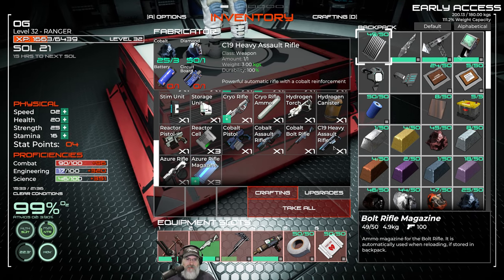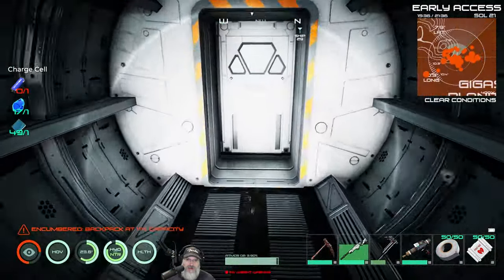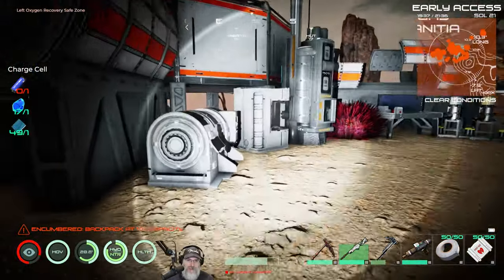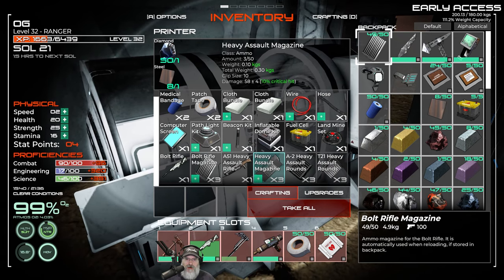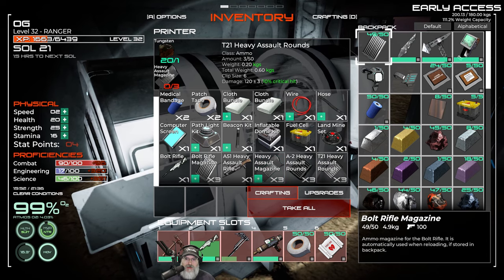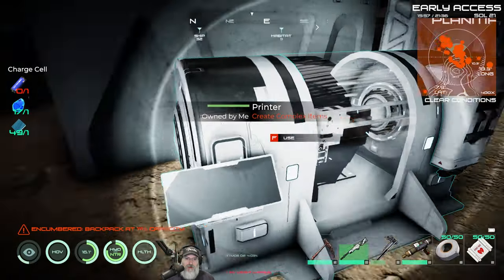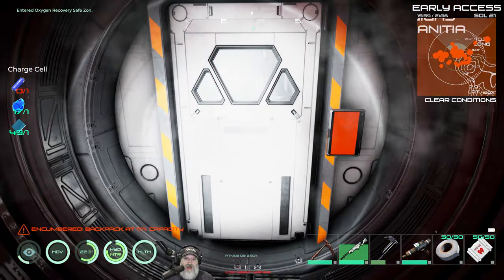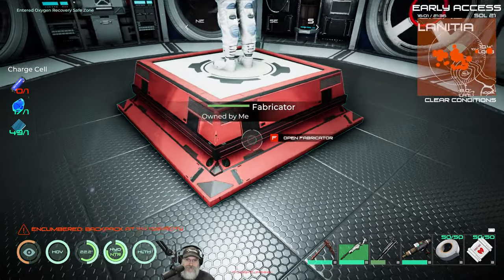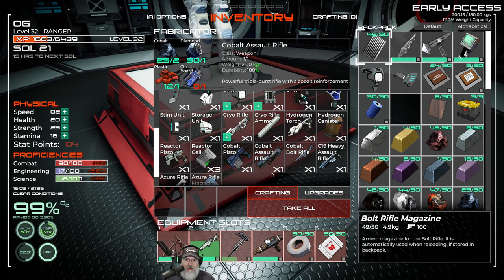The heavy assault rifle probably does ammo damage — 58 give or take 4, and 10% critical hit. And look at that — 120 damage plus or minus 3! That's some serious damage right there. We'll have to have a weapons day episode where we test all that stuff out, but we're not doing that today. What this essentially does is open up better weapons for us.